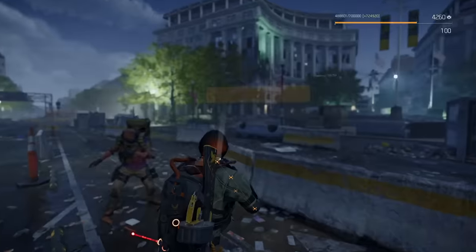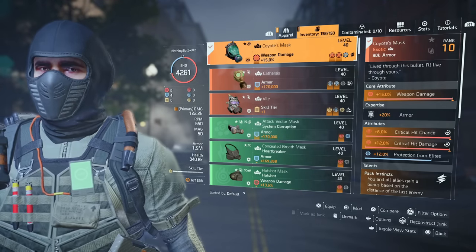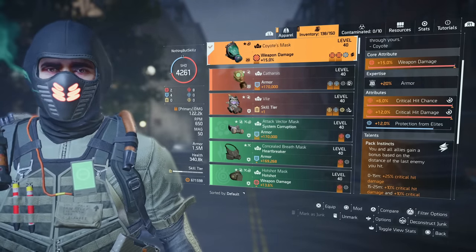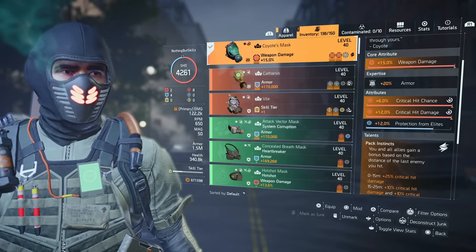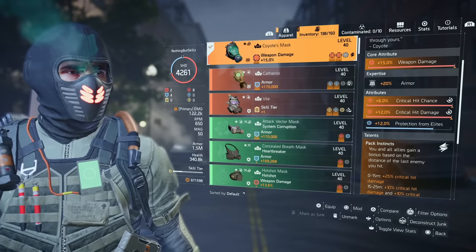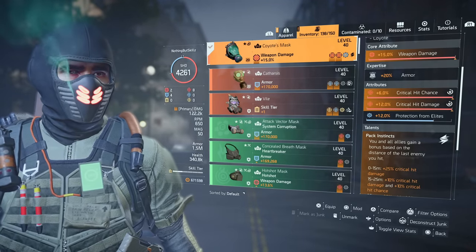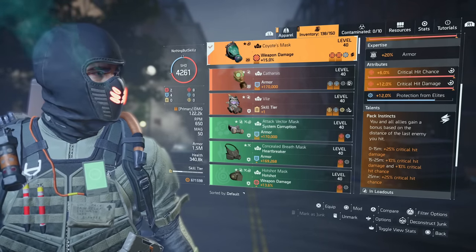For the build we're starting off with the Coyote Mask, which gives us 15 weapon damage, 6 crit chance, and 12 crit damage. I put 12 protection from elites on it. A lot of you might say you're going to lose damage skills, but with this build you're sitting at 1.5 million armor with bonus armor on top, so having that protection from elites is going to help you against harder difficulty content.